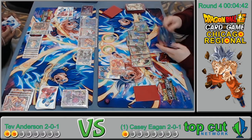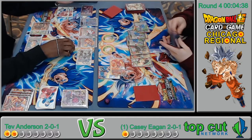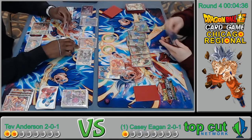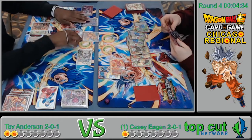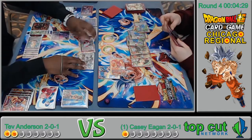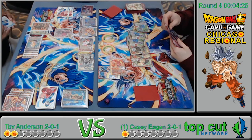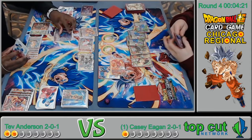Nimbus baby, boom! Now it's just a question of all-inning. He's swinging and he negates. He just drops his hand — it's all or nothing. The Beerus player probably can't survive another turn.